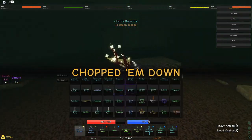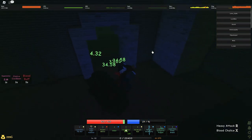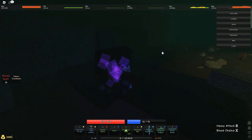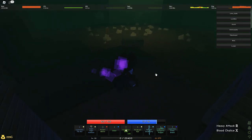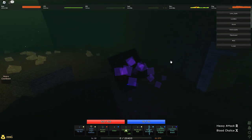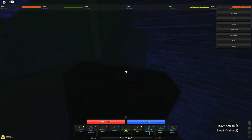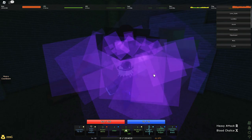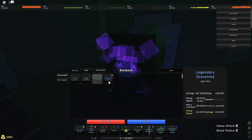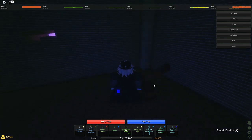We got the Heavy Grave Tree — it's lucky but it's a 15% drop, and it gives you the Grave Tree item. This tree has two heavies while in purple. The first heavy is a poison cloud that's AOE, and the second heavy turns into a rock throw along with poison throw — all your attacks now throw poison. It's very good against earth and against venom.